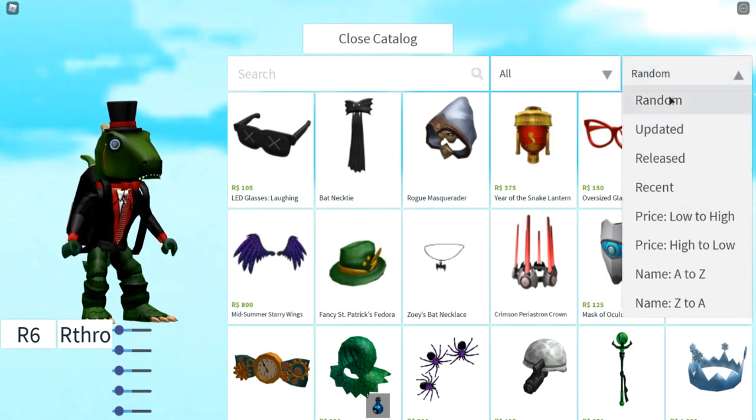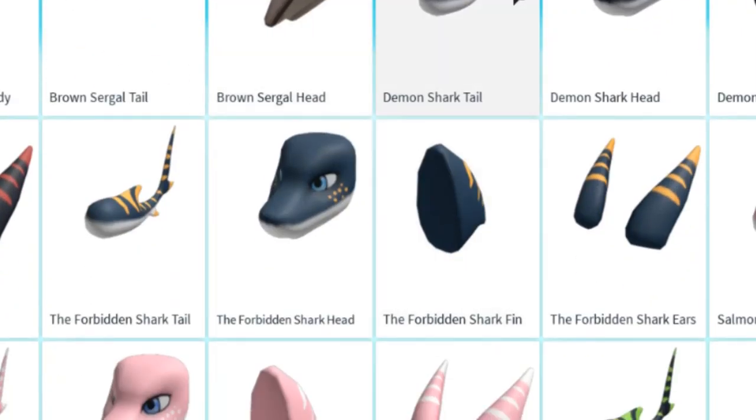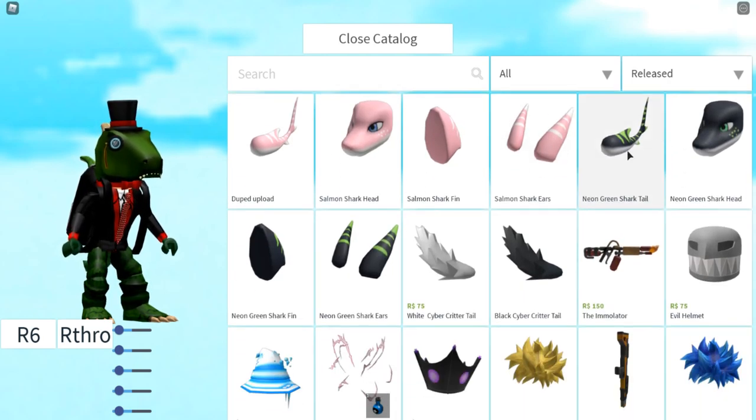So if you go to newly released, because it just came out when I'm recording this — I'm actually recording this on Thursday. I also always like these kind of things. Like you have a shark head, a shark tail. This is really nice. The blue and gold colors, this is a nice color combination. So if you get the whole set, you can look really cool. There's also a black and green. That looks cool.